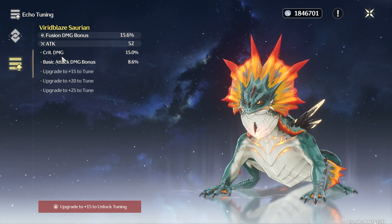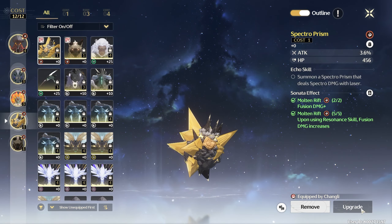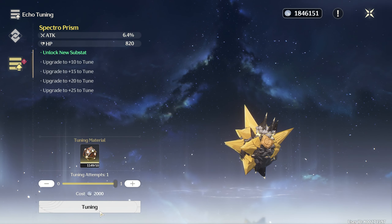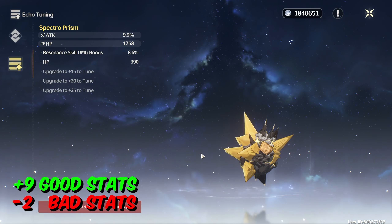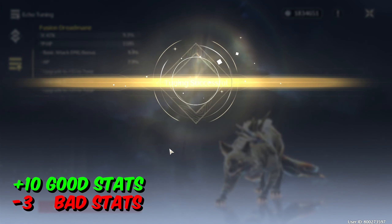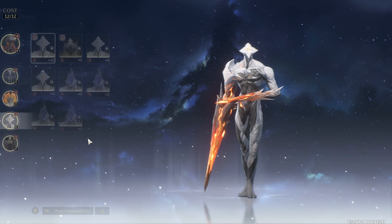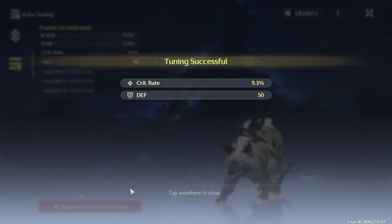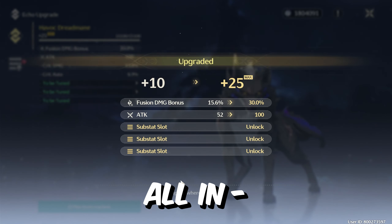I don't even know if I should do one-cost anymore. Let me try one-cost — I'll just do level 5 and see if I can get a good stat. Resonance skill damage, HP — not the best. Basic attack, HP again — it's bad, two HP stats. Just crit rate and crit damage. There we go — crit rate 9.3%, that's all I need!